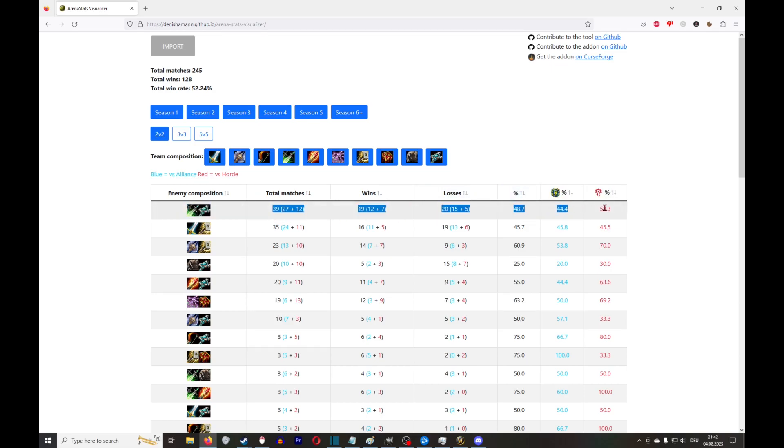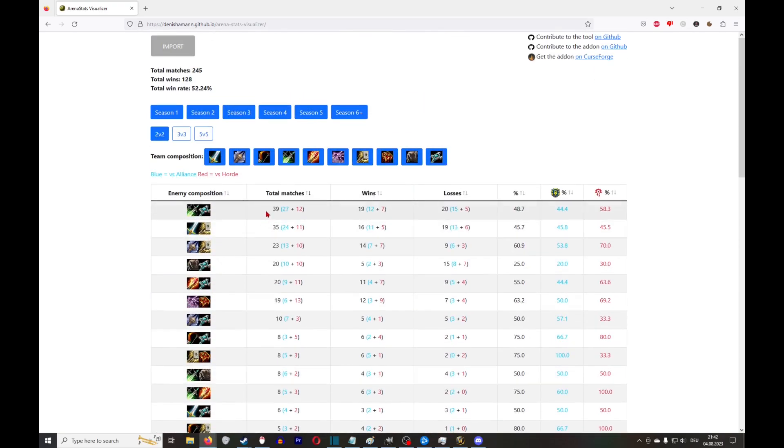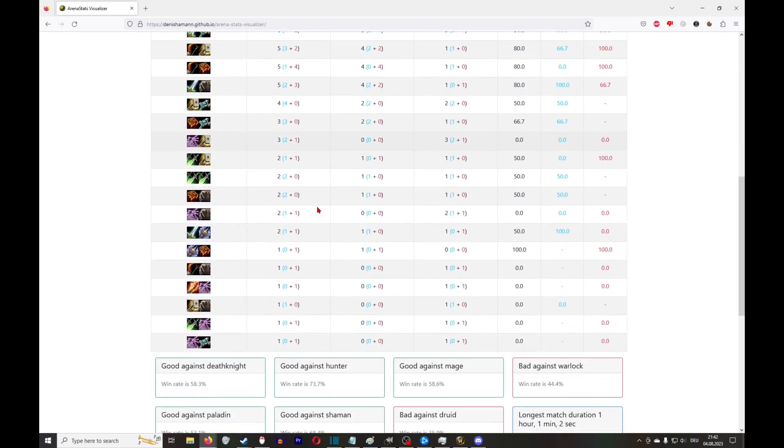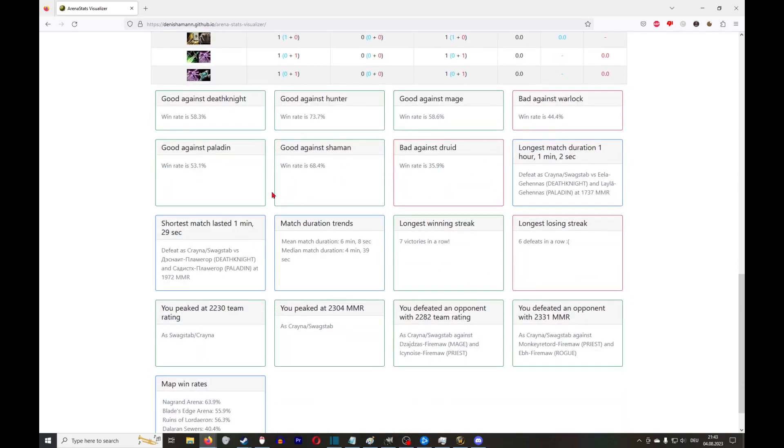It's more valuable to improve in the matchups you face a lot. For example, it's more important to improve against a common comp than against something like double rogue if you're barely facing them. Improving in a matchup you never see isn't really going to help overall. Scrolling down, there are some other nice stats.